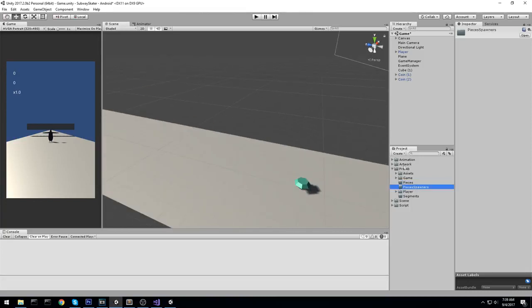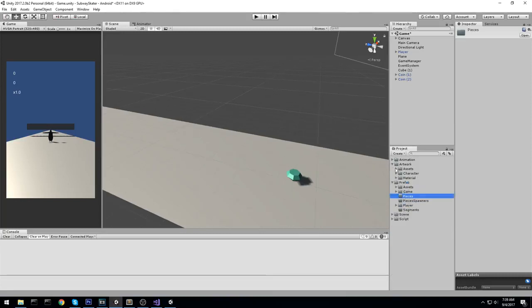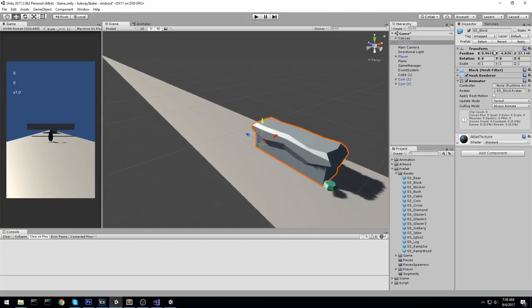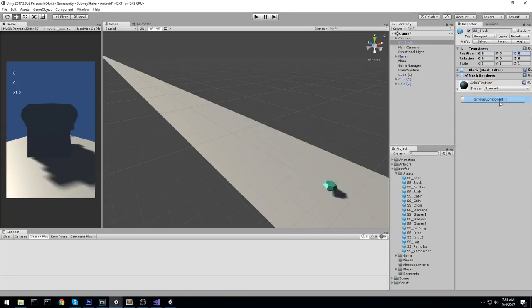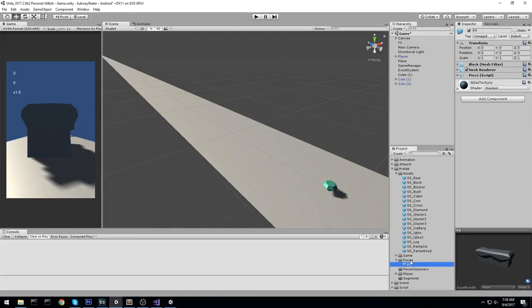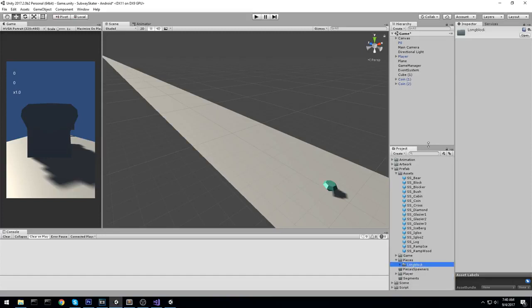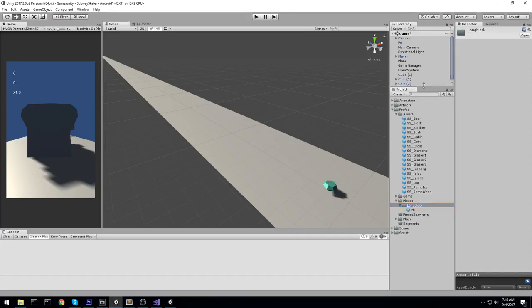Let's start with the pieces themselves. Under the assets folder, find the SS block — this is the first item I'll be using. Clean it up, move position to zero-zero-zero, remove the animator, and add the piece script. Set it to long block, visual index zero. I'll call this P0. Drag and drop it under pieces, and create a subfolder for long block.